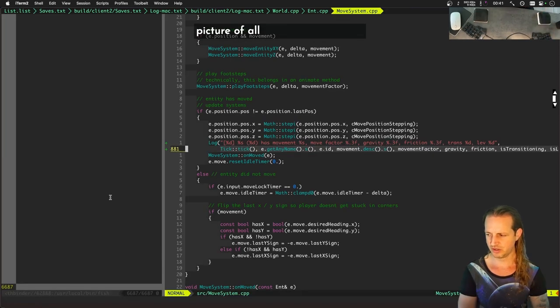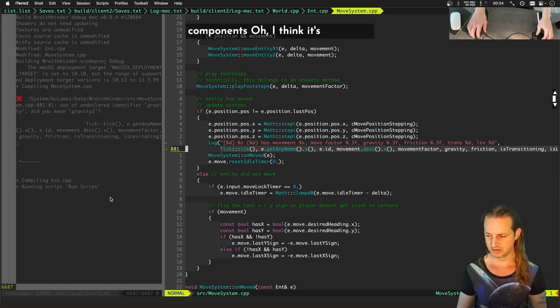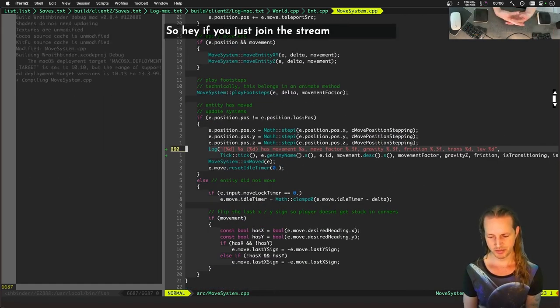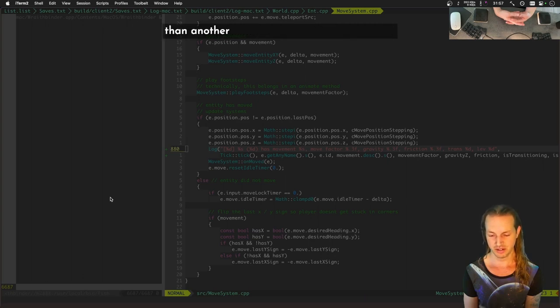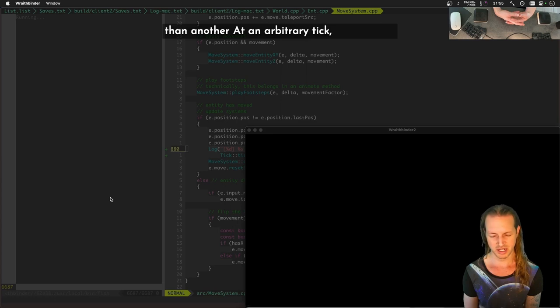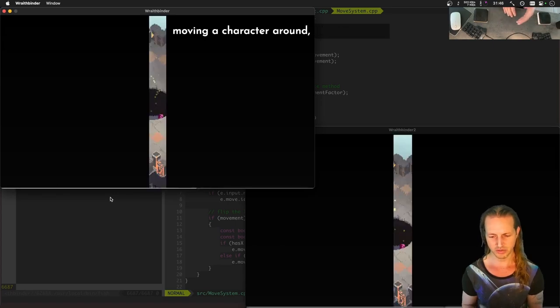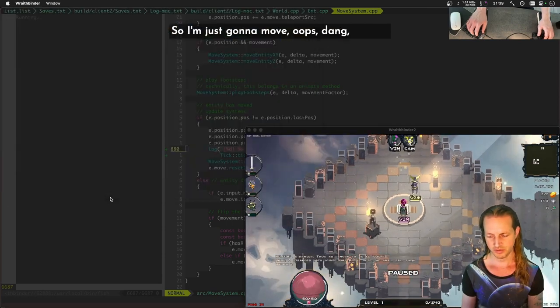I think it's gravity Z. So, if you just joined the stream: I'm trying to track down a pretty elusive desync bug where one client is moving slightly differently than another at an arbitrary tick. But it happens fairly consistently — at least within the first 30 seconds of moving a character around, this desync will happen.